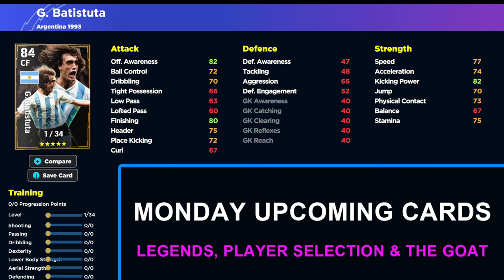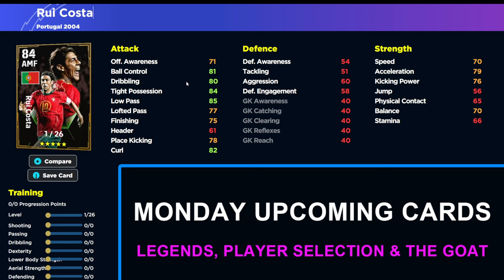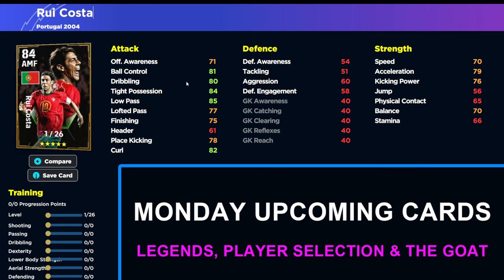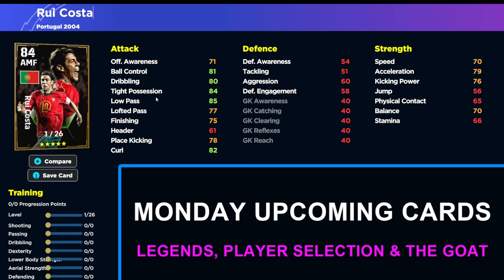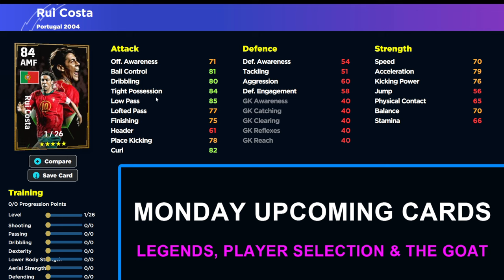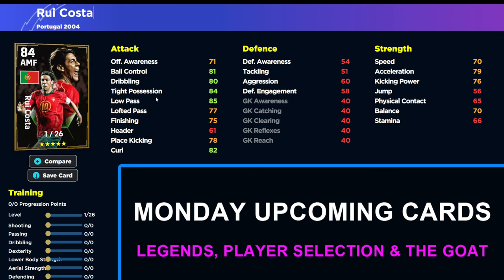He's going to be accompanied by Rui Costa, and we also have Stoichkov and Batistuta in this — so a few different players have been uploaded. Maybe they're going to do a double pack or have four or five in the pack. There might be one or two more in the database coming Monday. Rui Costa is a very interesting one because he's never featured before, not since the older PES games.